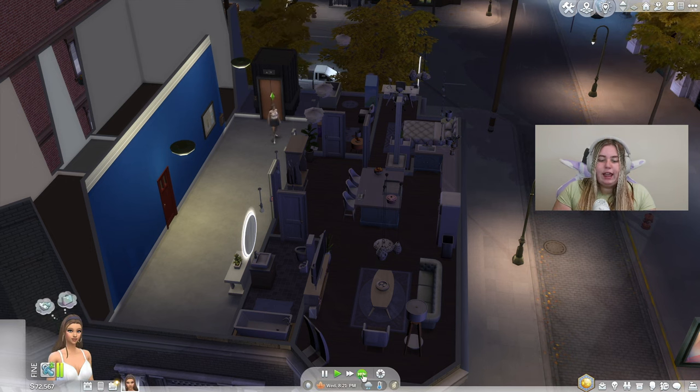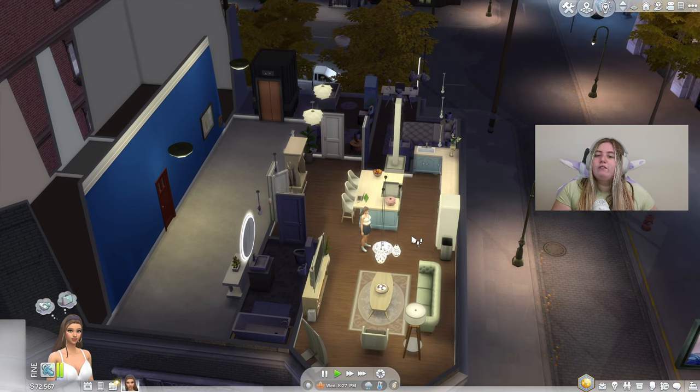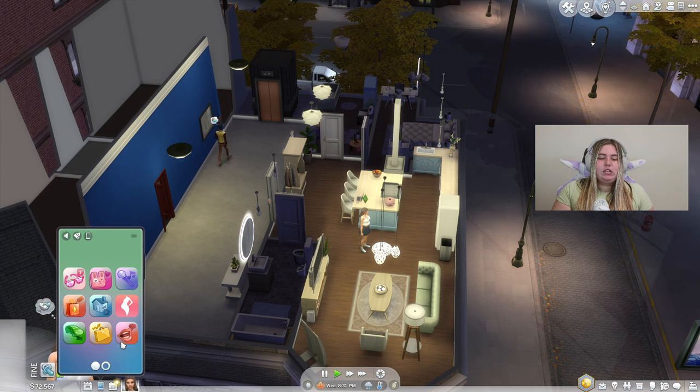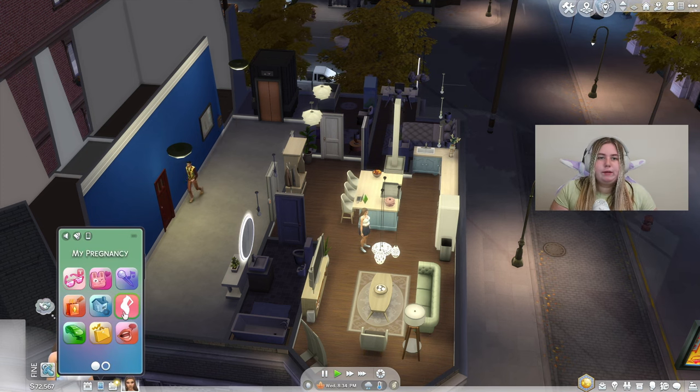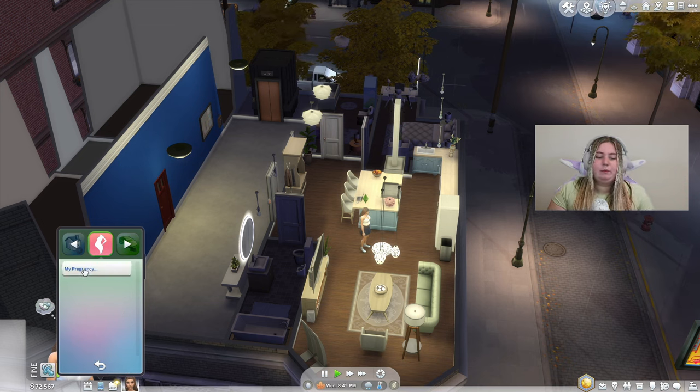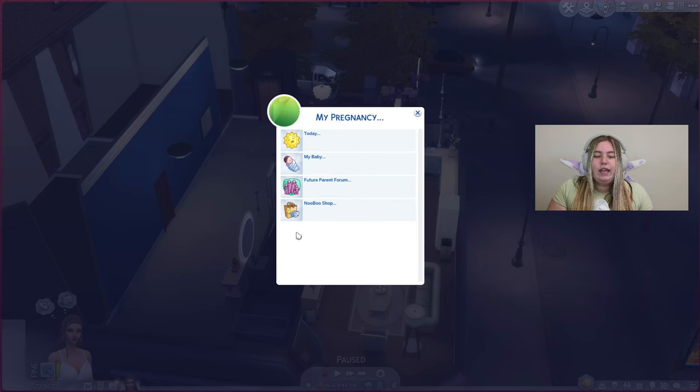Now we can check out the new pregnancy app on our phone. This mod lives on the phone, so you need the Mood Pack mod by Lumpino and XML injector. It's also hooked up with Pandasama's Realistic Childbirth mod, making it a great combination to have in your game. We'll click on 'My Pregnancy' and you have a list of options.